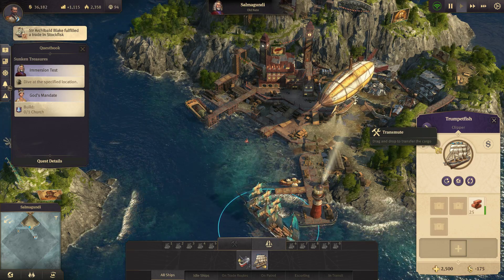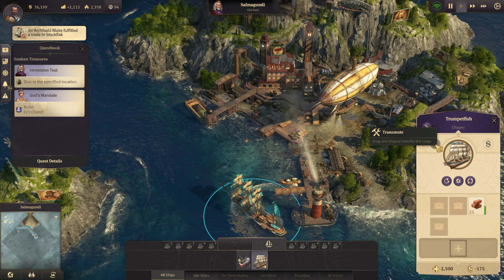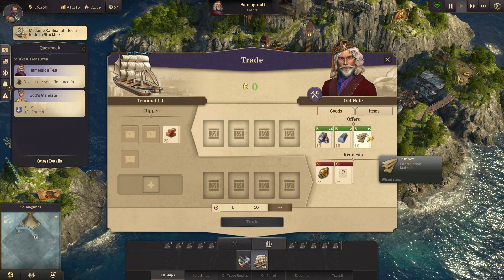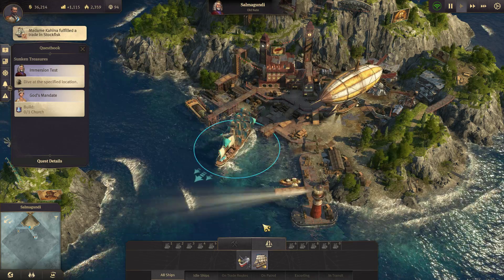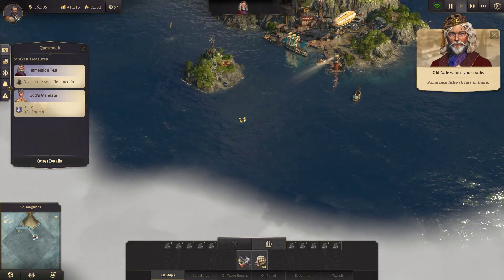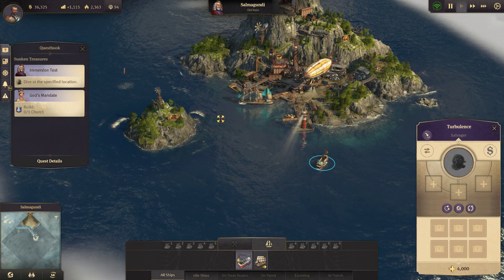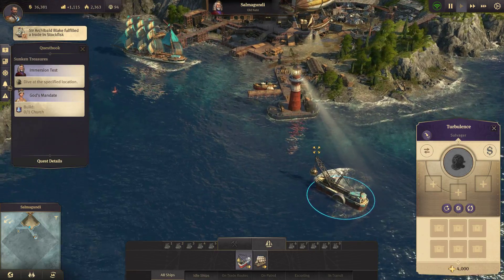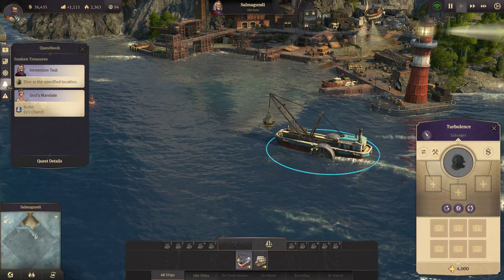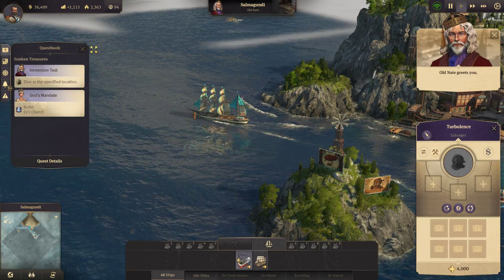He does sell a few things. Interesting — so we can transmute now. Let's go ahead and pick up a few extra timber and bring that back up here. We got a new ship — The Turbulence is a salvager! Oh, it's got a little diving bell on the front. That's awesome.